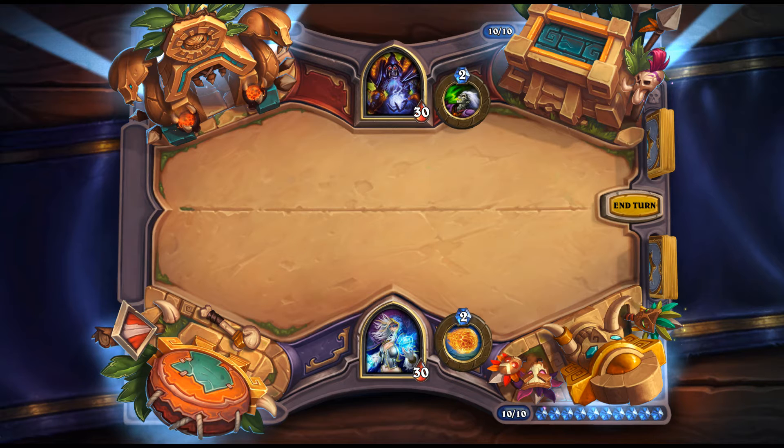One change is that Choose One minions now display what they transform into rather than just the bonuses they get. So Druid of the Claw will now show a 4/4 Charge Beast and a 4/6 Taunt Beast, rather than just saying 'gain charge' or 'gain taunt and +2.' Now it actually shows the final transformation — made necessary because of Wardruid Lodi.